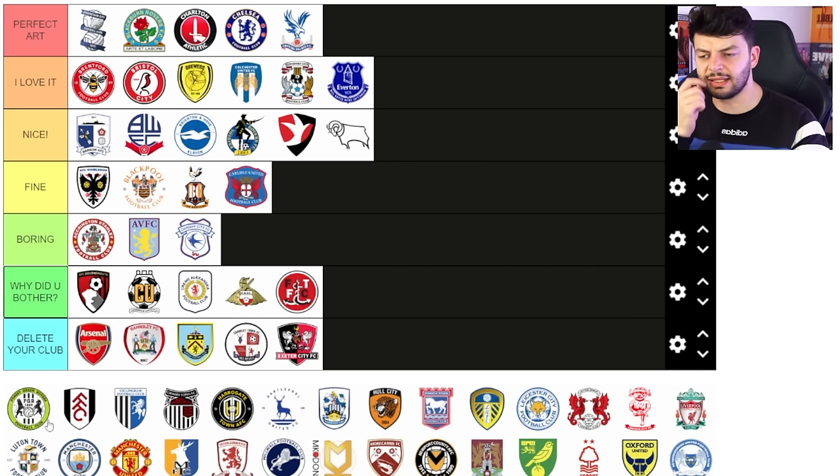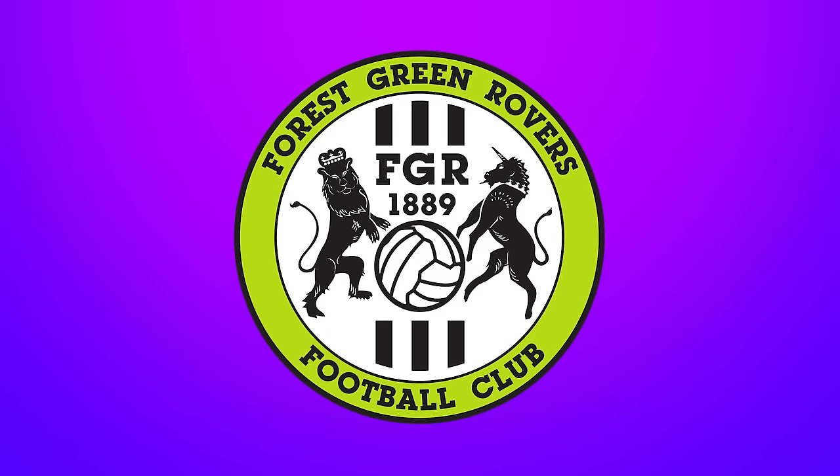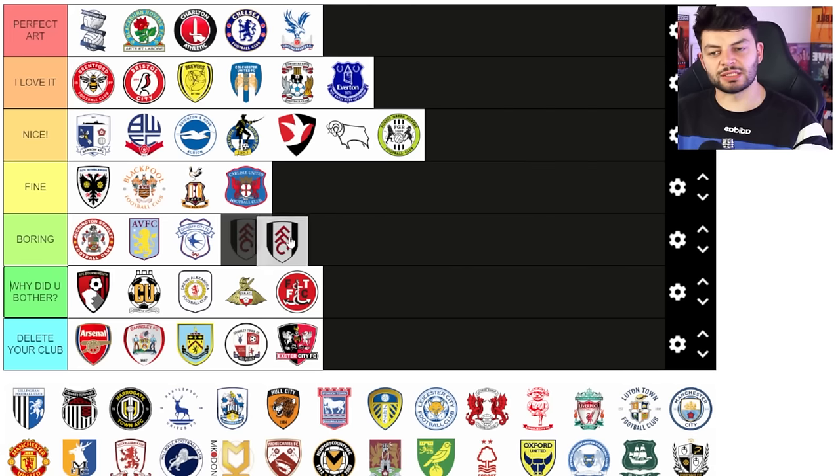Forest Green — yeah, nice. I think that's an alright badge. Nothing too crazy about it but it's got everything you need: a couple of animals, a ball, some stripes, the green, and it's got the date. Yes, it's got the date. You don't need the FGR but it is what it is.